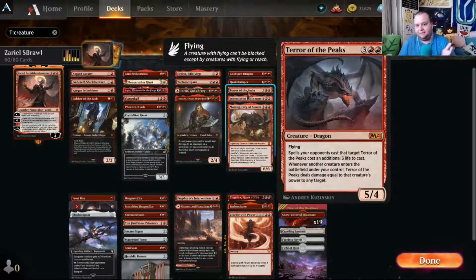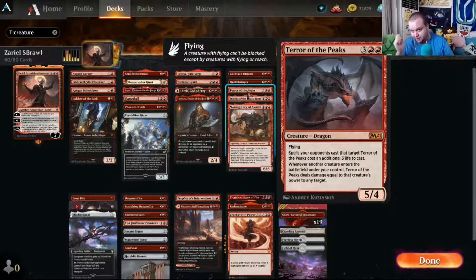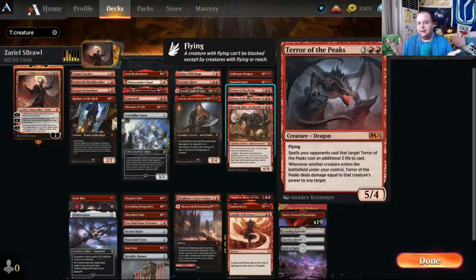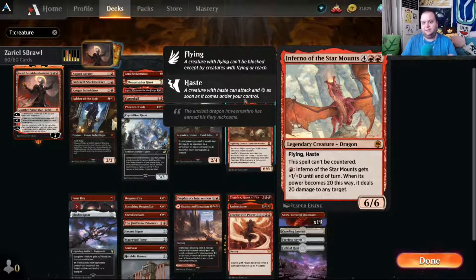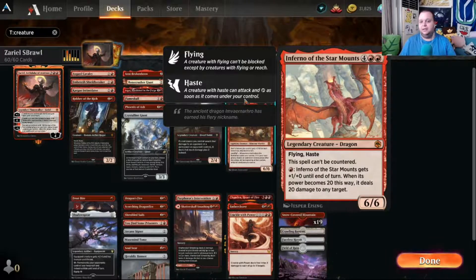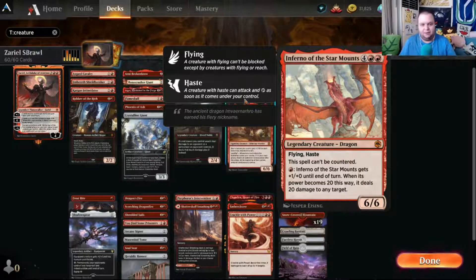Terror of the Peaks is a five-mana five-four flyer. Spells opponents control that target it require paying three life, and when another creature enters the battlefield under your control it deals damage equal to that creature's power to any target — we can take down big threats with that. Inferno of the Star Mounts is six mana, flying, haste, can't be countered — great against control. Its fire breathing can push its power up to twenty for a one-shot win.